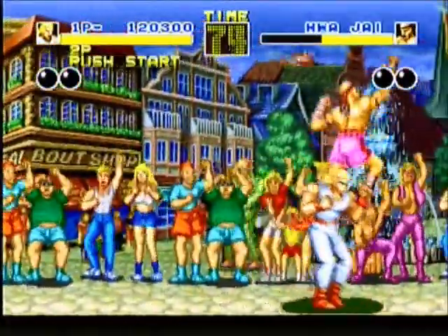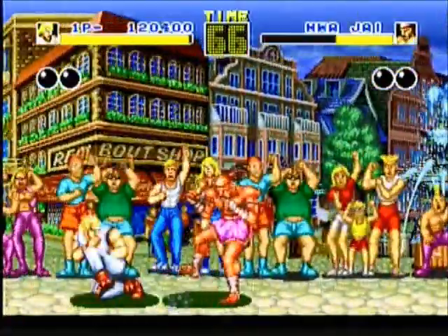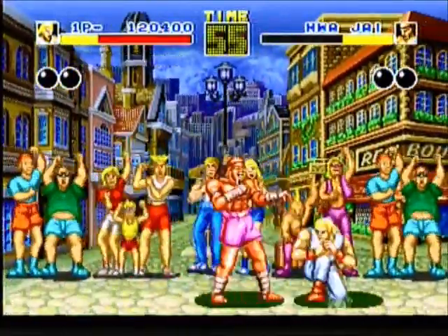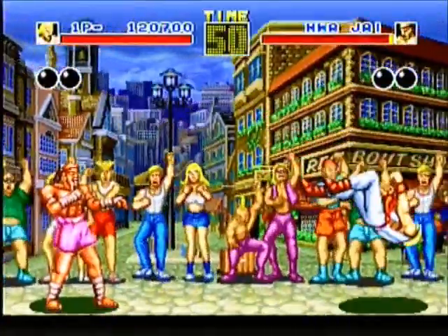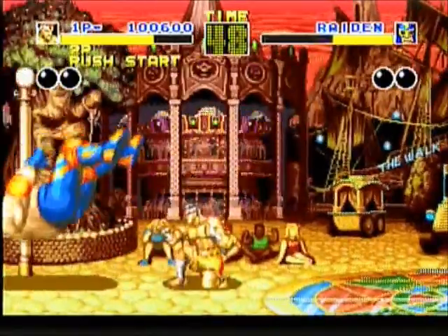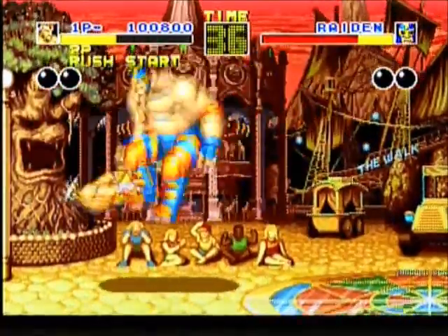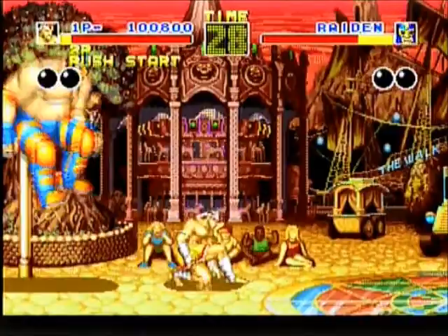After you complete the fourth battle, you'll face four boss characters. The first one is Hua Jai, who is a Muay Thai fighter similar to Joe Higashi. When you inflict about one-third damage on him, he'll drink a strange elixir, which will turn him red, and he'll execute a rocket kick, which is very powerful. You also have the professional wrestler Raiden, who uses a poison mist and also does a powerbomb. He probably is the strongest of all the enemies in this game, so you have to be careful when you're fighting in close range.